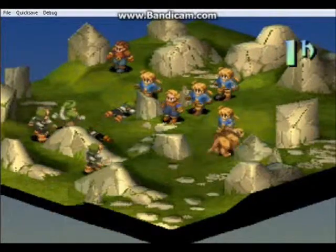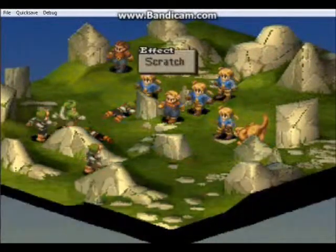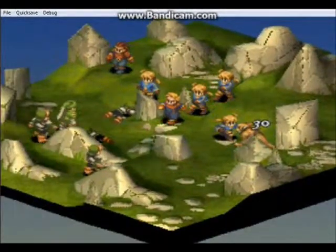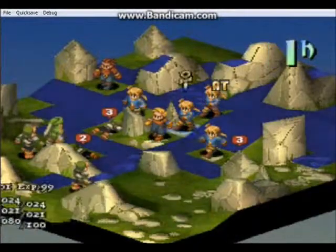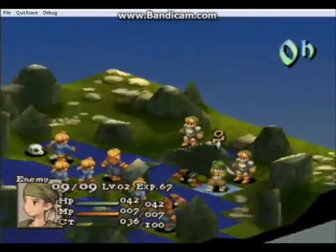Looks like I took a hit. Black Chocobos also have an innate counter ability, which is basically an early game counter — and it's amazing. It helped me finish off that enemy without wasting a turn, which is quite brilliant.